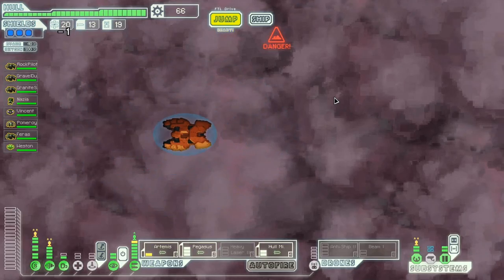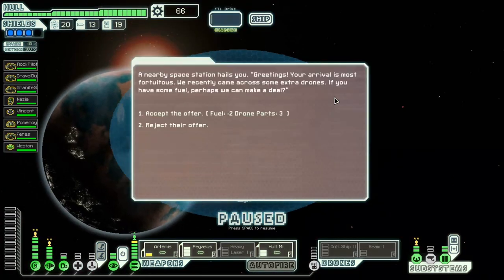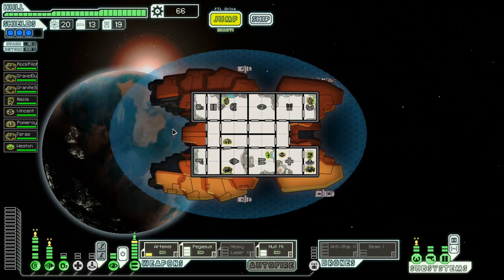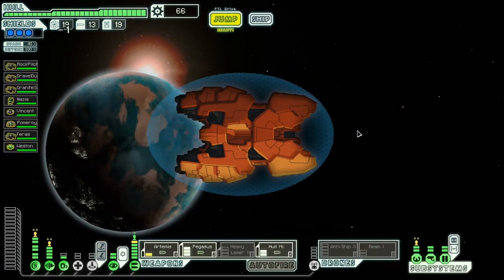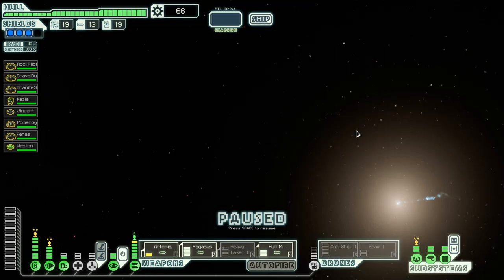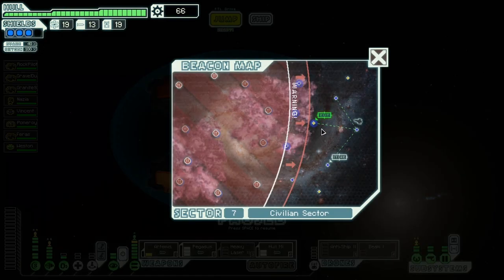A nearby ship hails: 'Your arrival is most fortuitous. We've come across some extra drones — if you have some fuel, perhaps we can make a deal.' I don't really need drone parts, so I'll reject the offer. I'll go right here and then head to the exit.